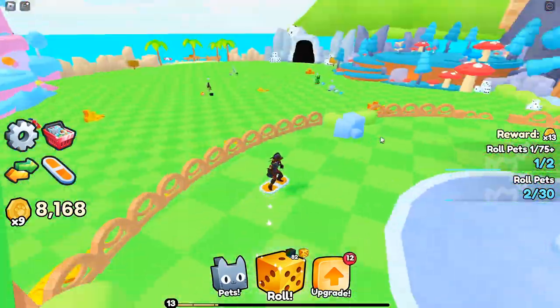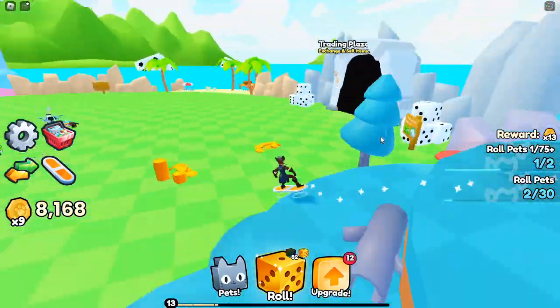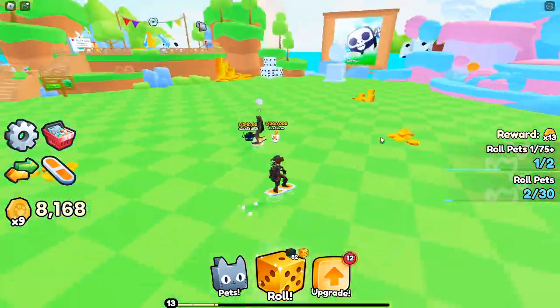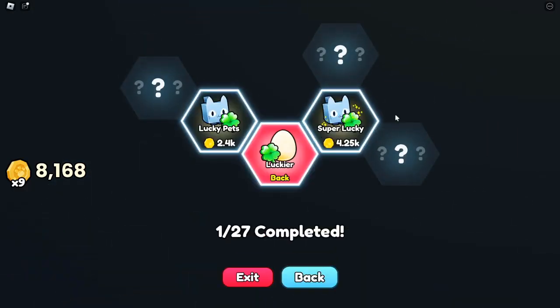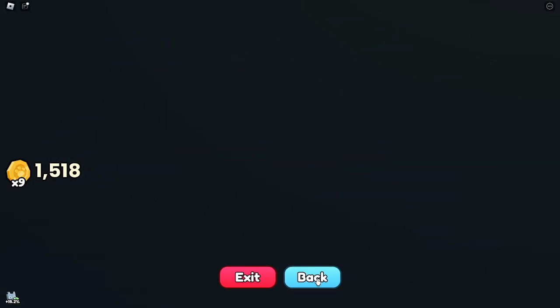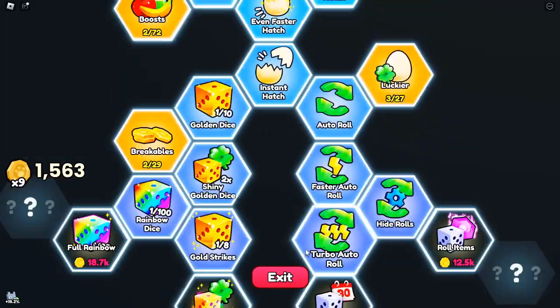Potions — maximizing their potential. Potions are a game changer, but using them efficiently is crucial. The Potion Vending Machine refreshes every 10 minutes, offering 5 random potions. The Index Shop refreshes every 30 minutes and often contains high-tier potions like Insta Luck Potions, Rainbow Dice Rolls, and Golden Dice Rolls.